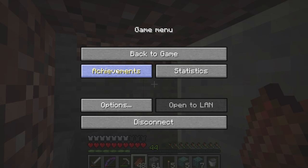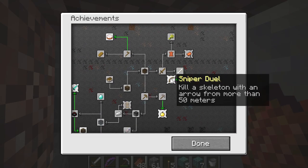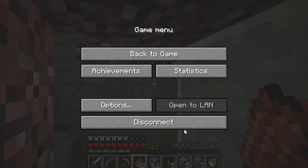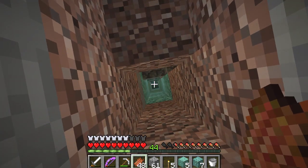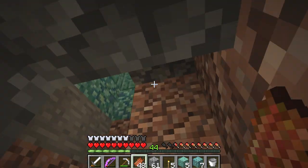Okay, we're doing another achievement hunt. It is this one — Sniper Duel. Kill a skeleton with an arrow from more than 50 meters. Now, you were saying that might honor the X and Z but not the Y. Yeah, so I had the idea: we already have our skeleton farm, why not just dig up 50 blocks from that and shoot straight down on them?